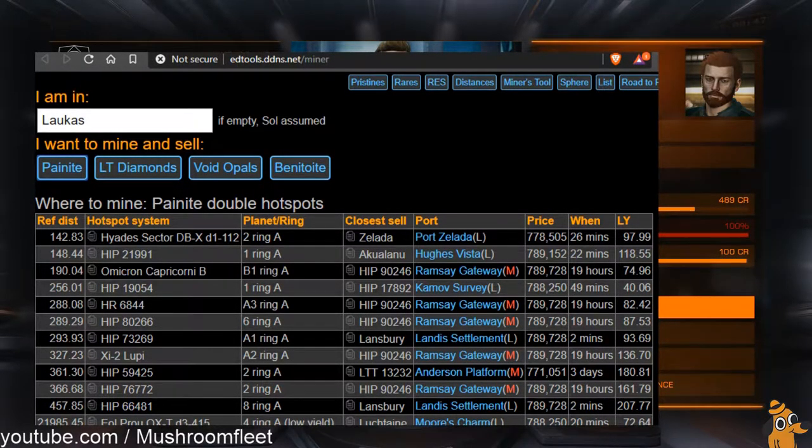Taking a look at the screen grab I've taken from this address — I'll put a link in the description. All you have to do is type in your system name under 'I am in', click painite, and it will show you a helpful table. You've got the distance, the name of the system, and the actual location of the hotspot. The first one here is about 140 light years away, called Yades. You can copy-paste that straight into the in-game navigation. It also tells you the ring — for example, second planet, inner ring A, outer ring B — so you know exactly where to look even without having explored it.